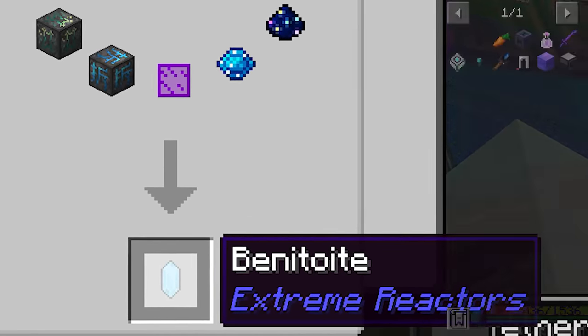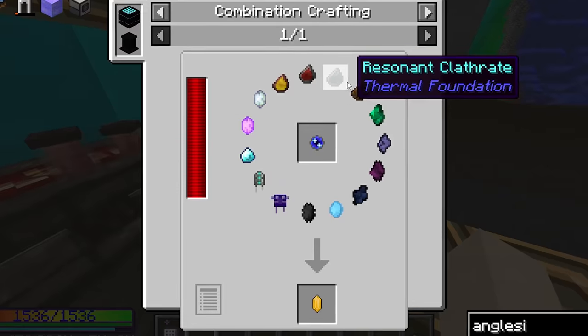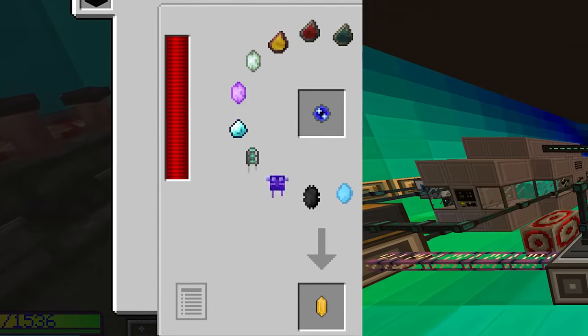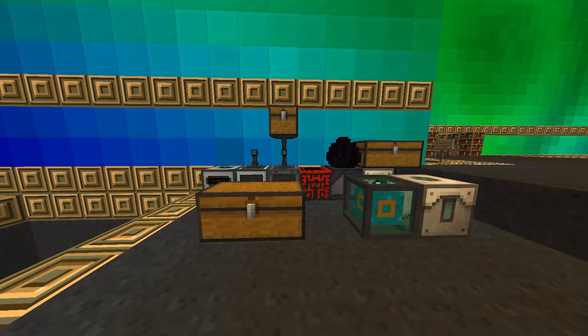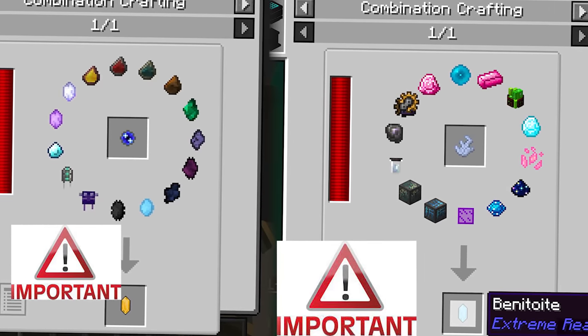The blue crystal's counterpart is the yellow crystal, made from ores only obtainable in outer space, a bunch of void crystals, and stuff obtained only from the most advanced tech. At this point, I basically had most of the machines I needed to proceed to end game, though I left out the process of getting them because there was more interesting stuff to talk about. These yellow and blue crystals will be very important in end game recipes.